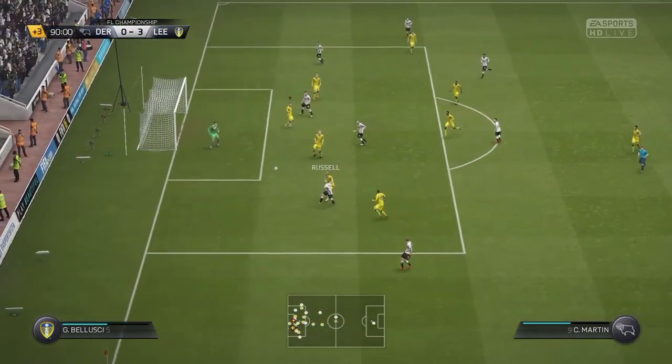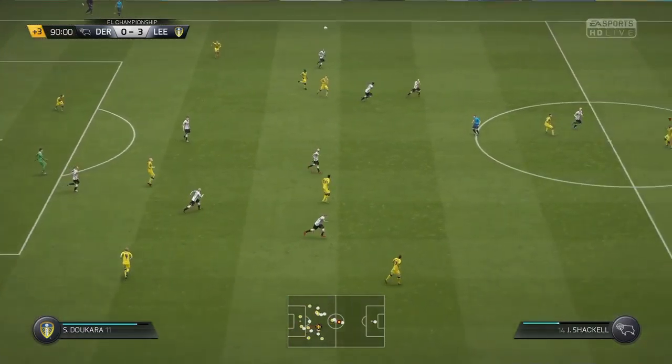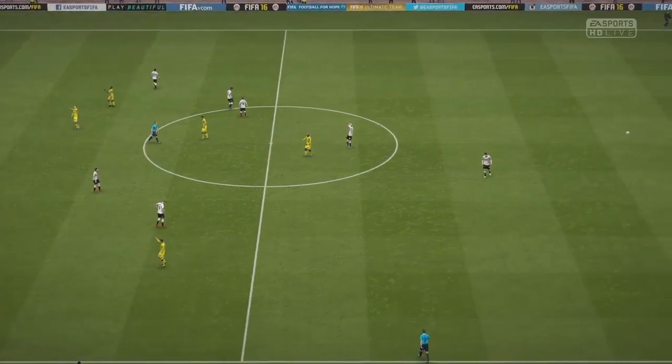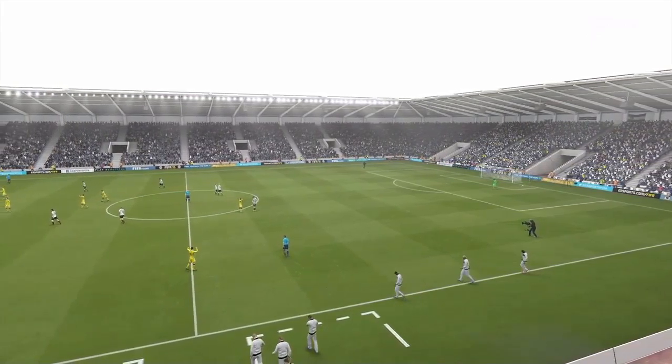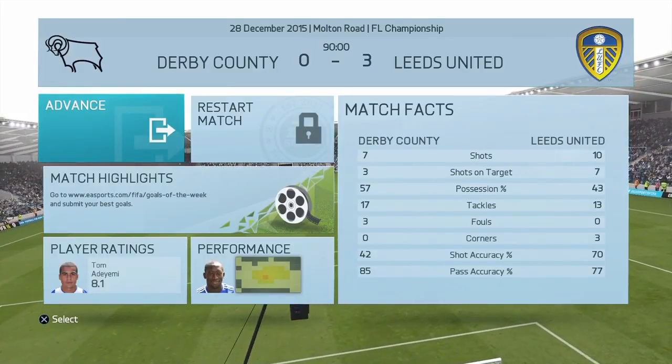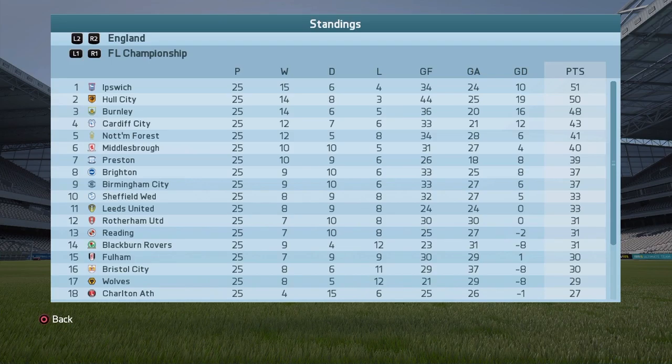Keogh comes to the edge of the area and there's a shot, but Silvestri saves it at the near post. There goes the final whistle — it's turned out to be a convincing 3-0 win for Leeds. Comfortable winners by three goals to nil. As we look at the table following that 3-0 win at Derby, Leeds are up to 11th on 33 points, now seven points behind the last playoff place, currently held by Middlesbrough.